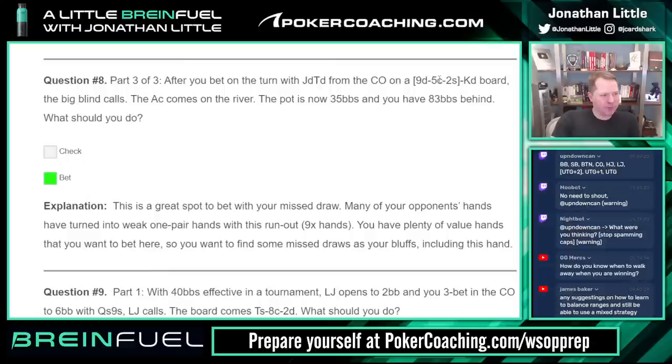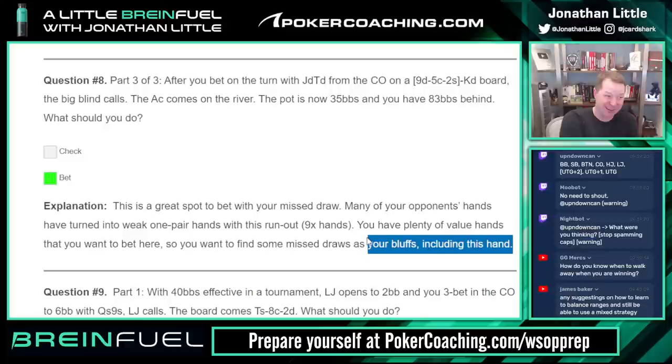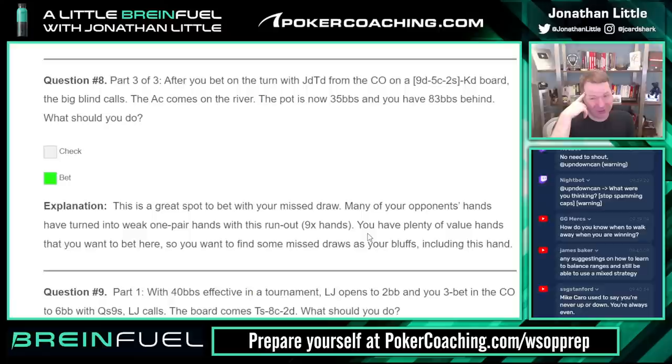You bet the turn; the river is a brick. Pot is now 35 big blinds. This is a great spot to bet with your missed draw. Many of your opponent's hands have turned into weak one-pair hands like nine-x. You have plenty of value hands that want to bet, so you need to find some missed draws to bluff — including this hand. I wish I went into which size to bet here. Probably doesn't matter all that much as long as you don't shove; half pot or pot is fine.